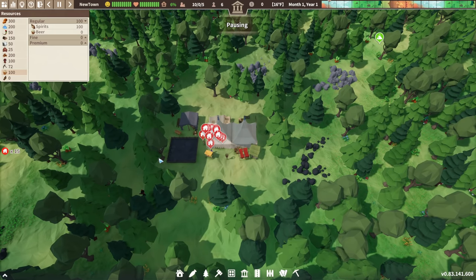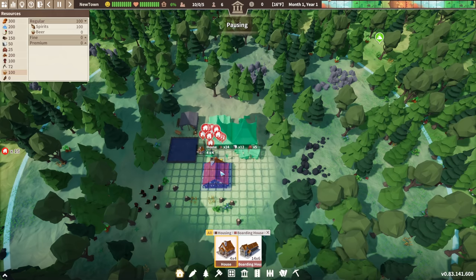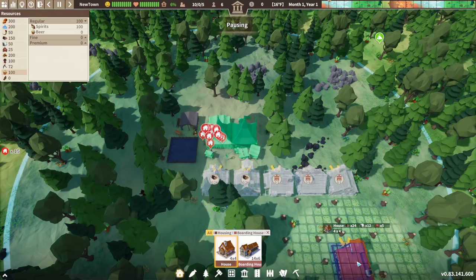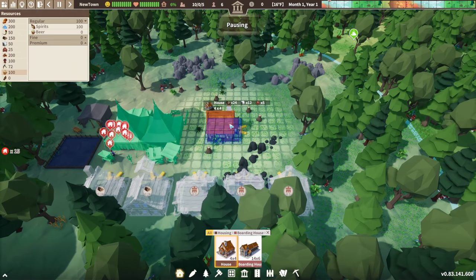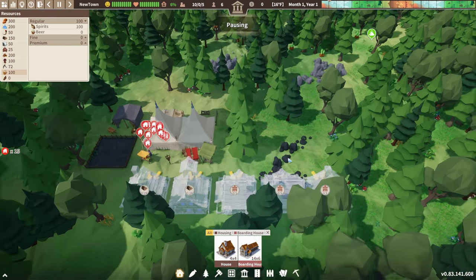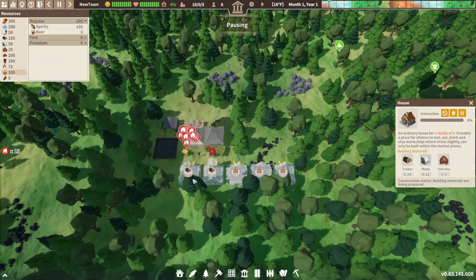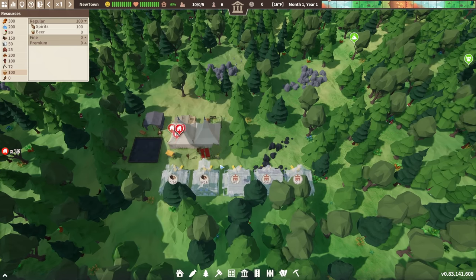The first order of business for our tiny new town — I didn't even name it — will be to add some houses. The game works on a grid system. R rotates houses and F changes their style, though I won't be styling them. These houses require timber, stone, and iron each. I'll unpause at one speed and get the guys constructing, and I'll tell my temporary workers to harvest trees since that will be a major early pain point.